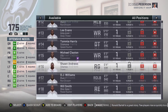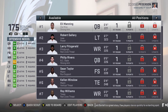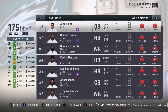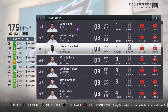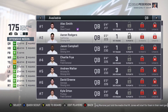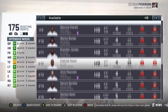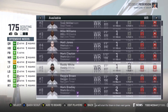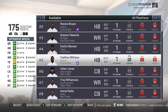Draft classes were going to come slowly but surely, but I didn't know they'd come this fast. Now available we have the 2005 draft class: Alex Smith, Ronnie Brown, Cadillac Williams, Aaron Rodgers — who slips just like real life. All draft classes are based on where guys actually got drafted, so you can find steals like Frank Gore in the third round, Brandon Jacobs, and Darren Sproles.